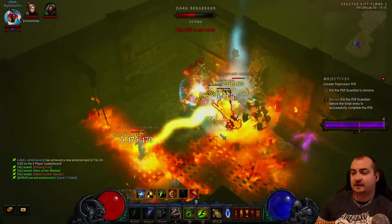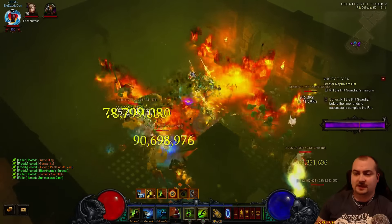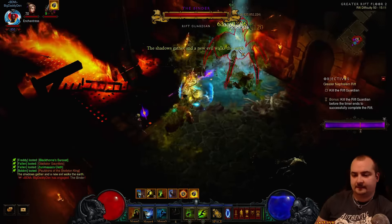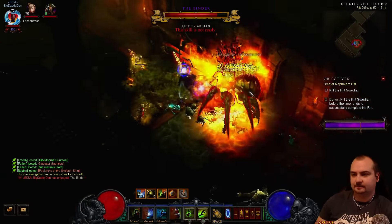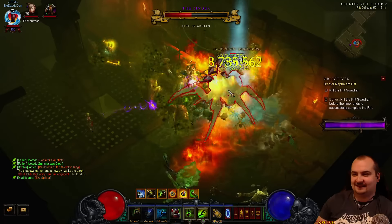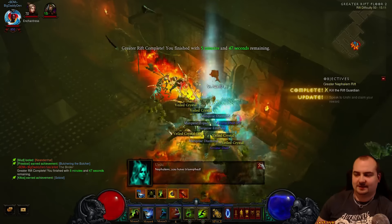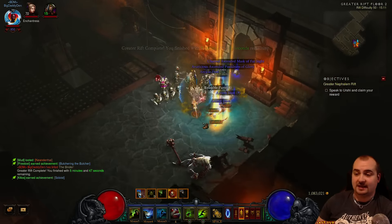Remember there is a BBV rune now that gives you damage reduction - I believe it's Ghost Trance. That might be an option for Hardcore actually - SMK in the cube, Ghost Trance BBV. Right, watch Wall of Death just wreck her now. And the bears as well - suck a bear! See, without Furnace right now this might have taken a bit longer, but boom - there you go. Absolutely savage. I barely even lost any life. My life is at 1.2 million right now.